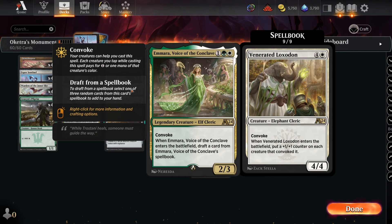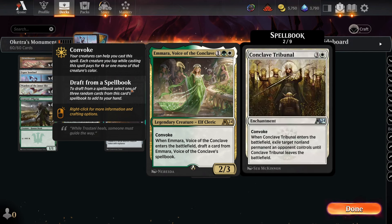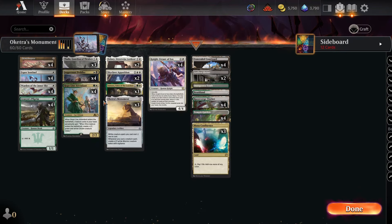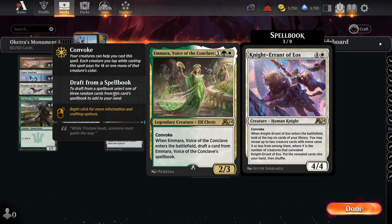The spellbook includes Ancient Imperiosaur, Conclave Tribunal, Knight-Errant of Eos, Loxodon Restorer, March of the Multitudes, Expedition, Overwhelm, Triplicate Spirits, and Venerated Loxodon. The number-one most important card here is Conclave Tribunal, because this deck doesn't have a lot of room for non-creature removal — but this lets you access it without slowing down your gameplan.